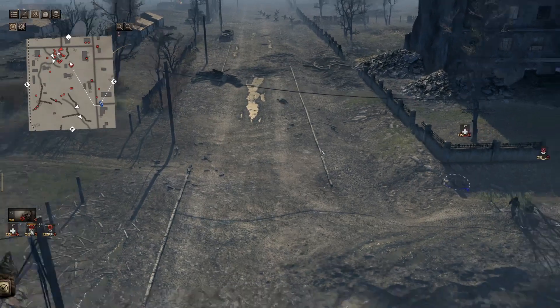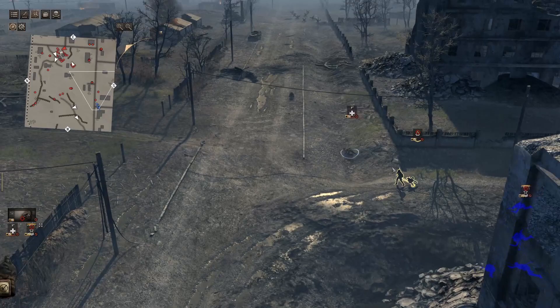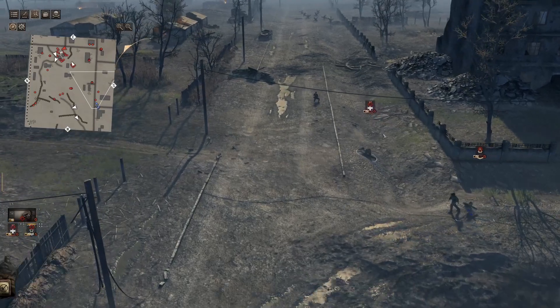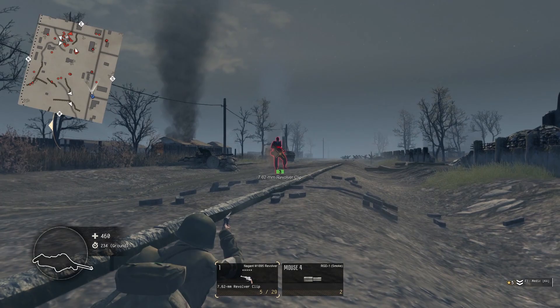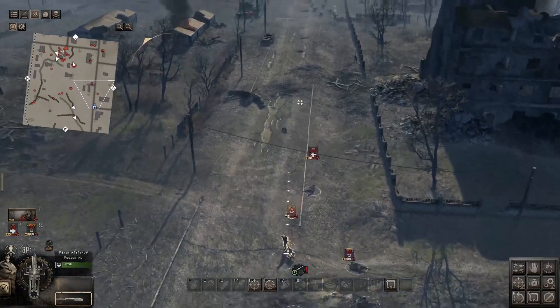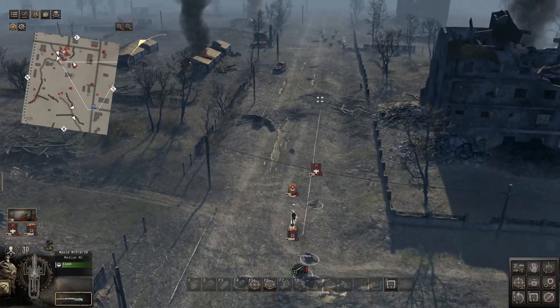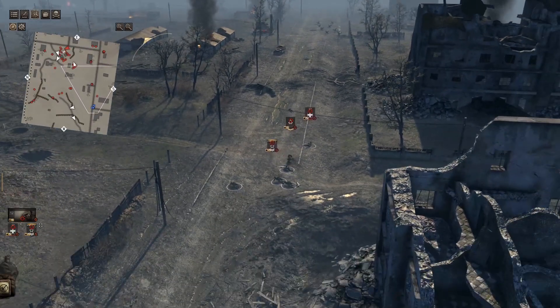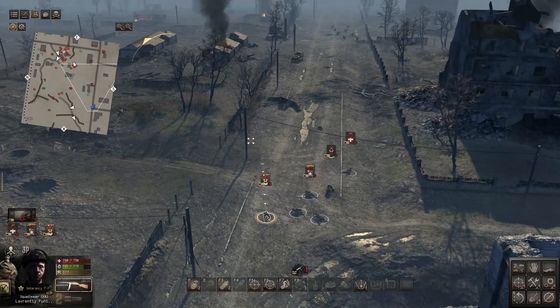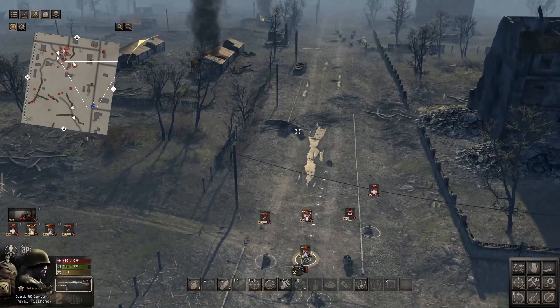We're going to push up now and try to reach our first objective — capture a position to the east. I'm going to try to get this MG in position. We're going to push up the road and see if we can get to the crossroads. Looks like there are a lot of enemies on the road — you can see them on the mini-map in the upper left corner. This game has some really cool third-person and first-person shooting abilities to it.